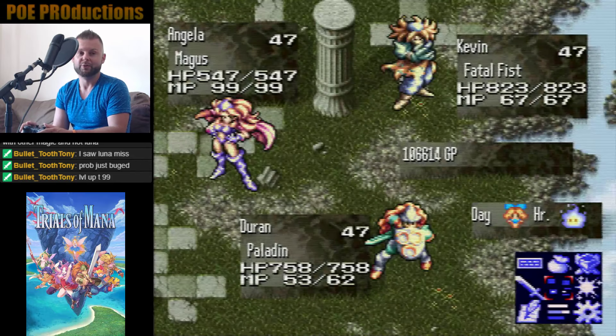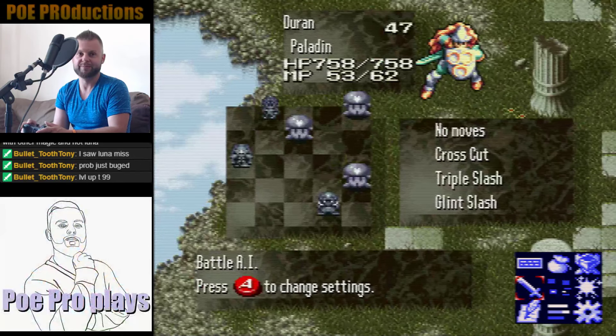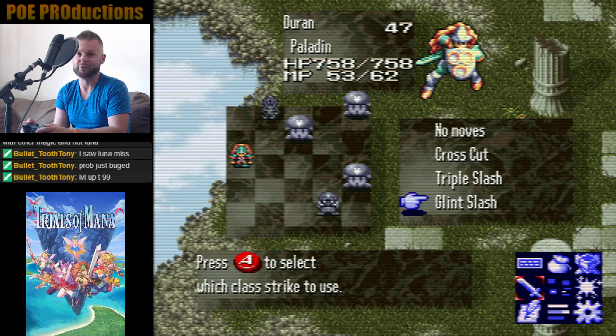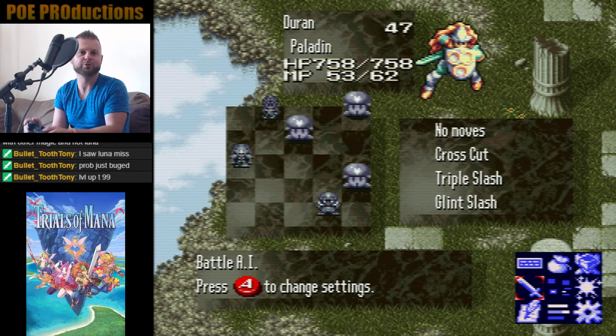But this is more important. You want to go into your menu and select No Moves. Do NOT set a level 1, 2, or 3 tech move in there, because the Black Rabbite will always counterattack it. So make your characters just hack and slash away.